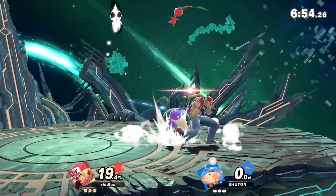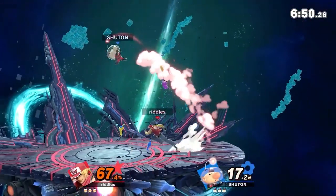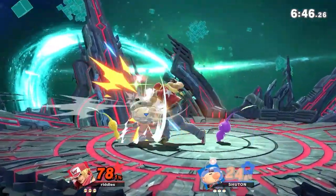I feel like Olimar is a pretty solid choice against the fighting game characters in general. The Purple Pikmin — any horizontal zoning pressure is going to be very good against characters like that.